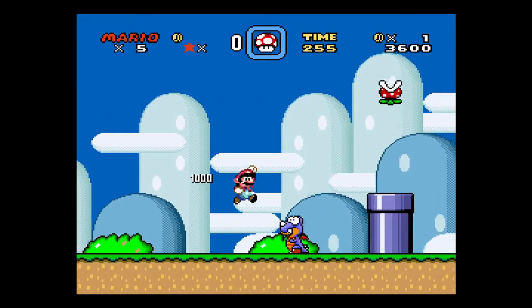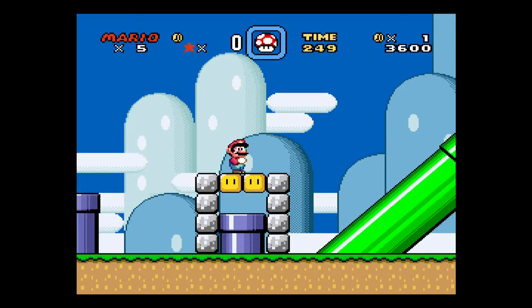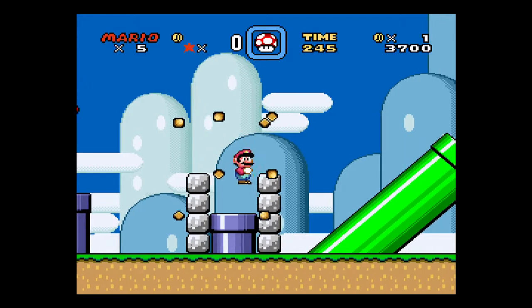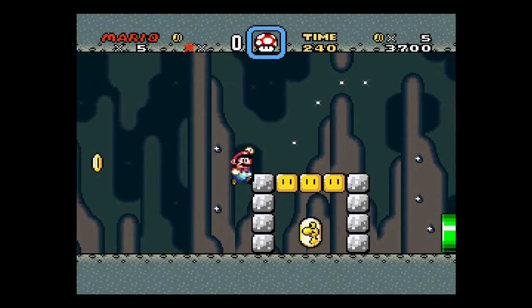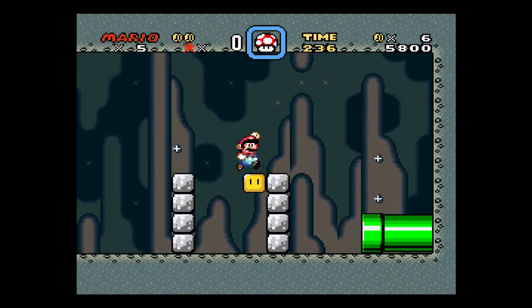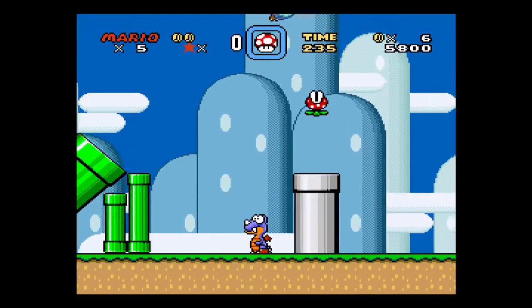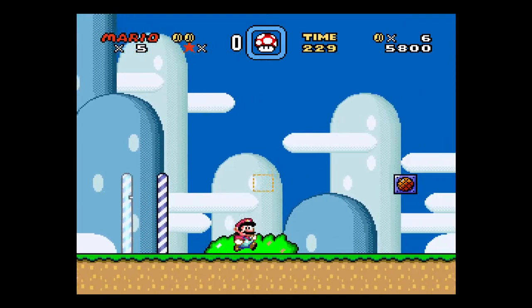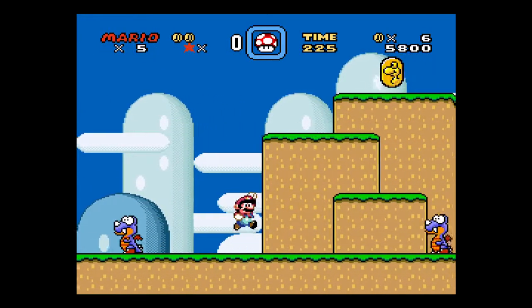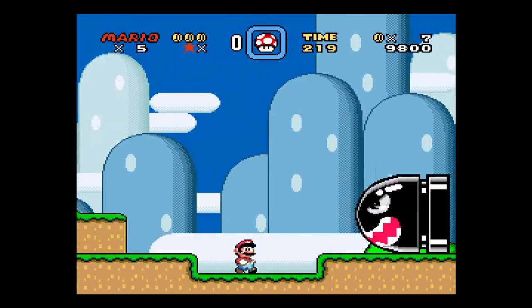Those Yoshi coins — there are five in a level, and if you collect all five you get a life. The screw jump also lets you destroy certain types of blocks. I'm going to go into the tunnel here, get some coins, get the other Yoshi coin. I don't always get all five here, but it's worth doing. So that's a halfway point right there — when you break that, if you die, you start back at the halfway point instead of at the beginning of the level.